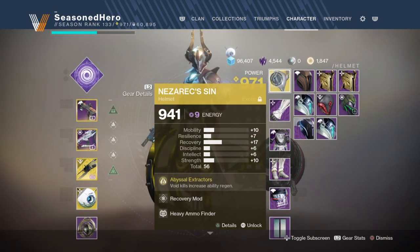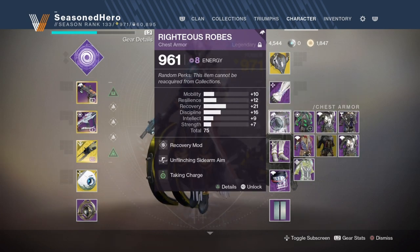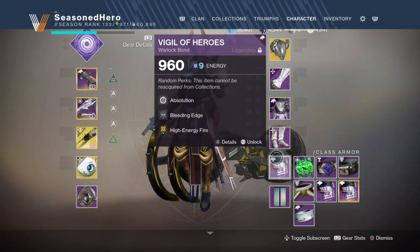Now for the mods, we have the following. Head: Recovery and Heavy Ammo Finder mod. Arms: Resilience, Pulse Rifle Loader and Strike and Light mod. Chest: Recovery, Unflinching Sidearm and Taking Charge mod. Legs: Resilience and Sword Scavenger x2 mod. Warlock Bond: Absolution, Bleeding Edge and High Energy Fire mod.